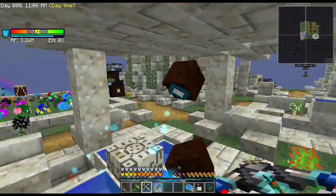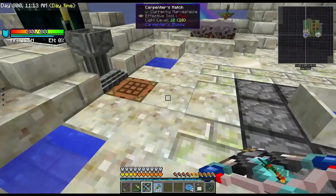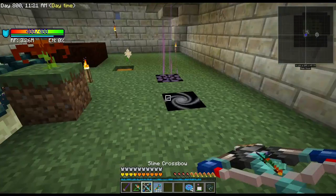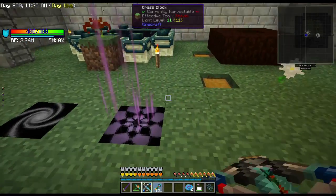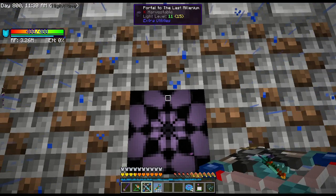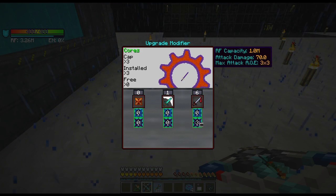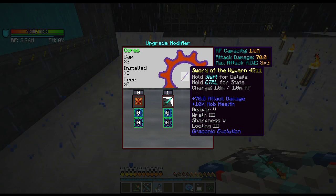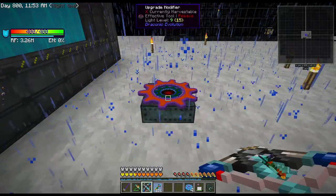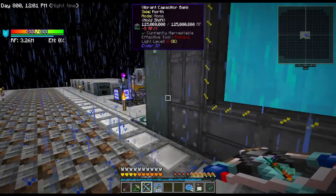Moving on to today's episode. I moved the portals over here since the end portal is already here — why not move all of them? Over in the other world I've got an upgrade modifier for Draconic Evolution, but unfortunately I don't have any ingots. I've already upgraded one piece of armor but I can't upgrade the remaining two because I can't make the wyvern cores yet. That's what today's episode is aiming toward.